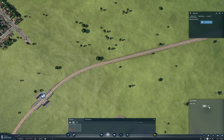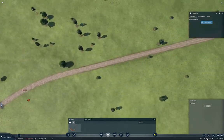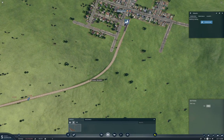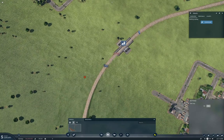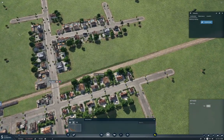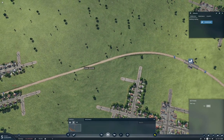Now we'll need some signaling on here, so we'll put some signaling here. We need a signal over here, and probably one in there.